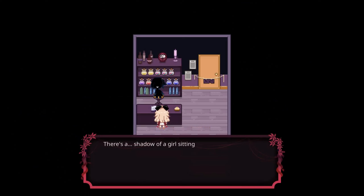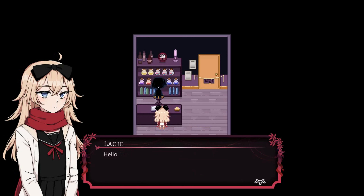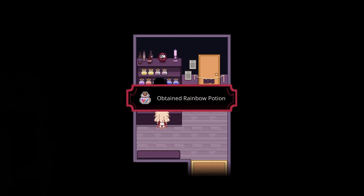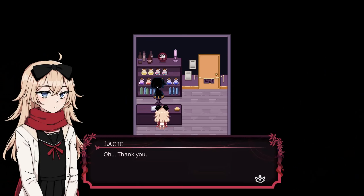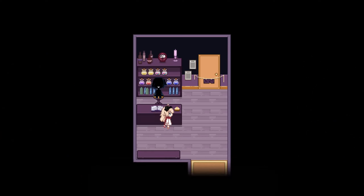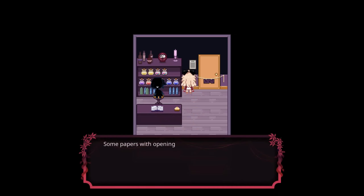Hi there — there's a shadow of a girl sitting on the other side of the desk. She's giving me something — we got a rainbow potion! Rainbow potions will increase your endurance permanently; it is recommended to drink them as soon as possible.